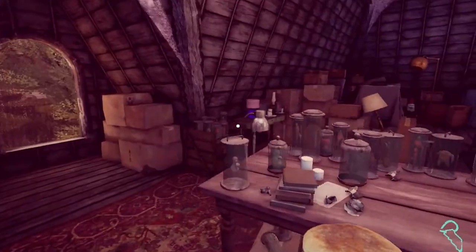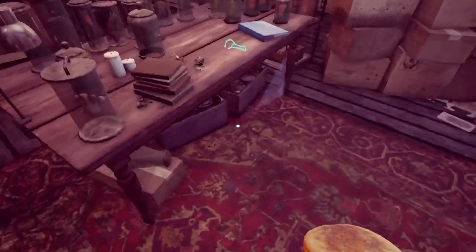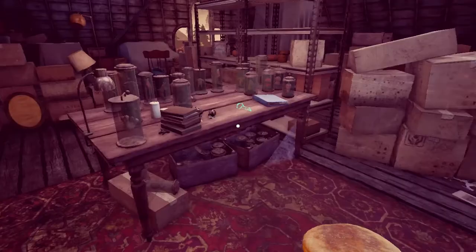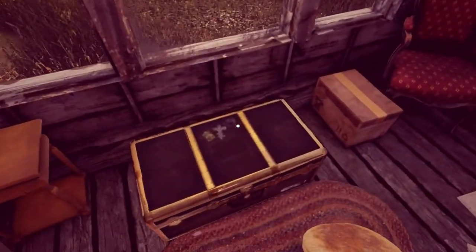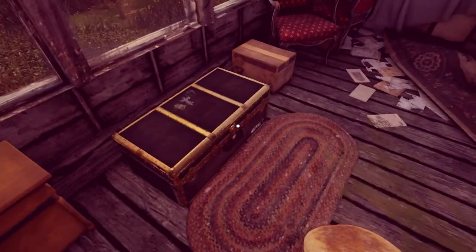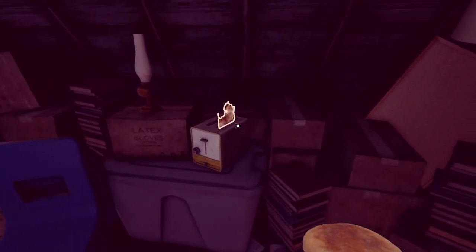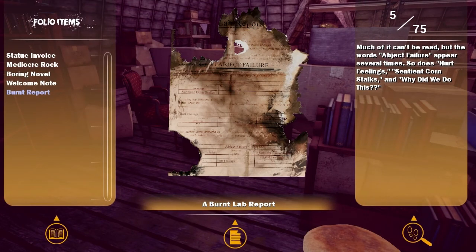This is cool. I will not knock the visuals — I really like the way it looks and I like the detail put into it. However, placing things certain ways and forcing you to do it is annoying. Like, I would try to check out this chest — it looks interesting, but I know already there's no reason to have it. Much of it can't be read, but the words 'abject failure' appear several times, so it does hurt feelings. Sentient cornstalks.